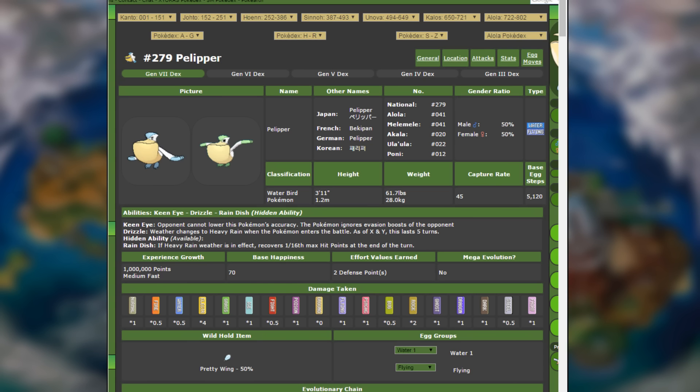Drizzle changes the weather to heavy rain when the Pokemon enters battle. As of X and Y, this lasts 5 turns. Now this is really important from both a competitive standpoint and a Pokemon hunting standpoint. From the hunting standpoint, this helps because when it rains, there are certain Pokemon that show up in SOS weather-related battles, and we'll talk about that in other route videos, which you can find later on in the playlist in the description below.